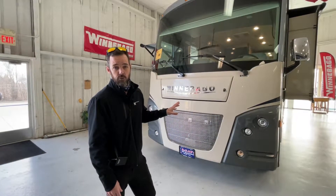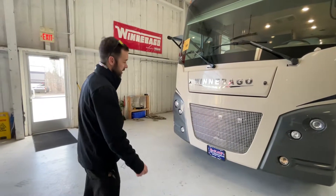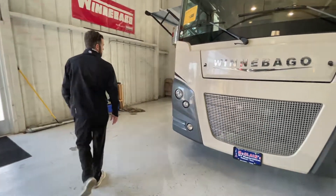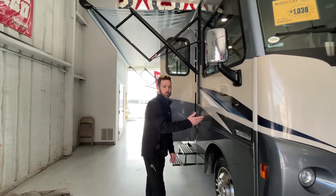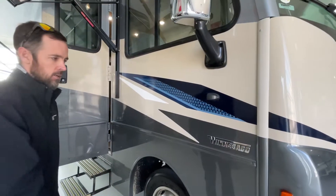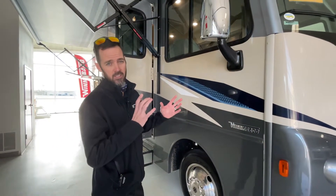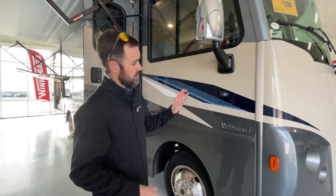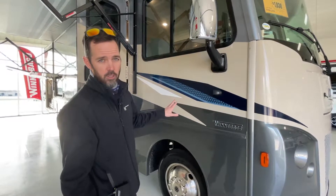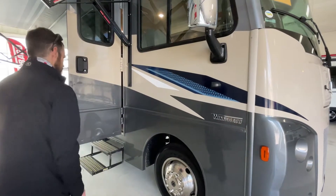It's got a lot of really good features that I want to walk you through. Starting here on the outside, this unit's going to be about 29 feet. This one is going to be equipped with the side cameras, so that's a really nice feature, especially in a Class A. Anytime you're using the blinker, getting in and out of traffic, that camera is going to pop up on your screen and show you what's next to you — anything you might not be able to see just from your mirror.